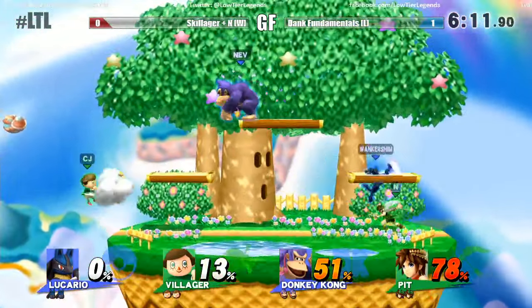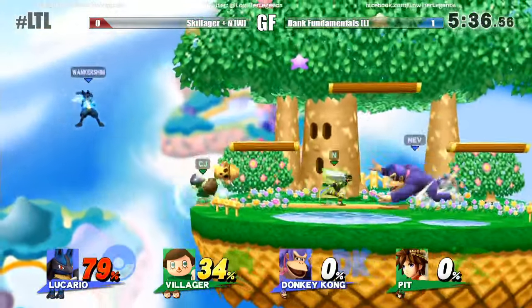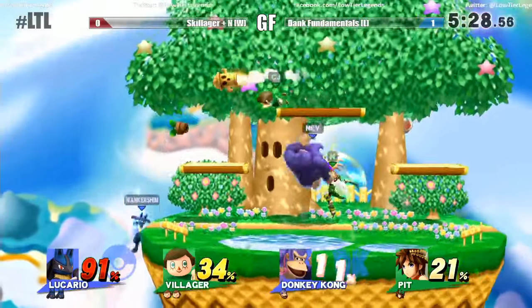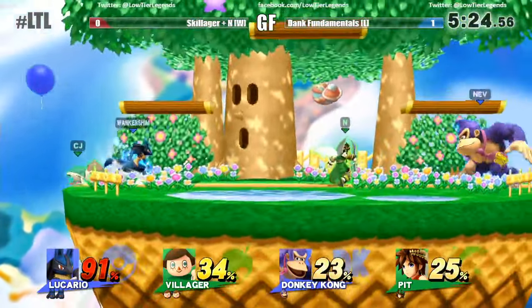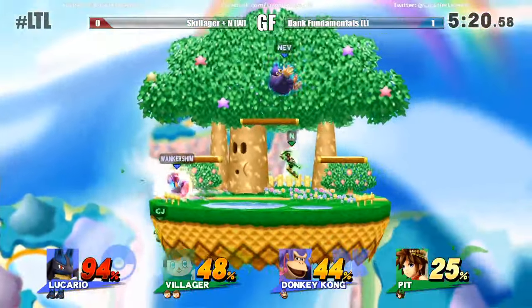Good up air by Nev, but didn't tech that one. Skillager gets the kill. Evening it back out as quickly as N just lost that first stock. N doing a very good job here keeping his percents low. I think he probably should focus more on fighting DK, not so much Lucario. Pit is very good, but I don't know if he can deal with Lucario.